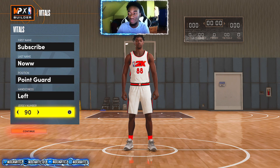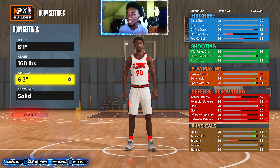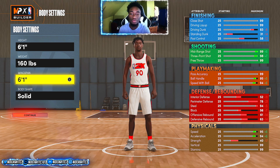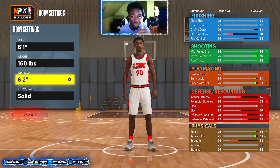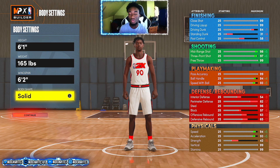Point guard position, left hand, whatever jersey number. Height you want to go 6-1, and minimum weight - make sure you go minimum weight. For the wingspan, go 6-2, not 6-1. I know 6-1 is the ideal wingspan for the same height, but go 6-2 because you get an 84 driving dunk and small contact dunks. You go 6-1 so you get the highest speed and small contact dunks. For body shape, go compact - my favorite body style.